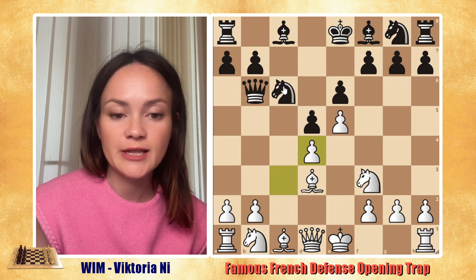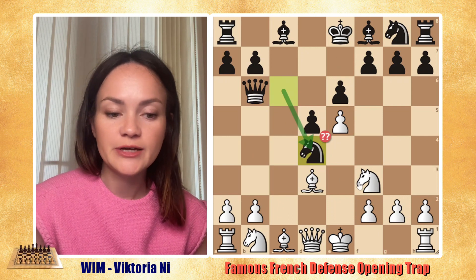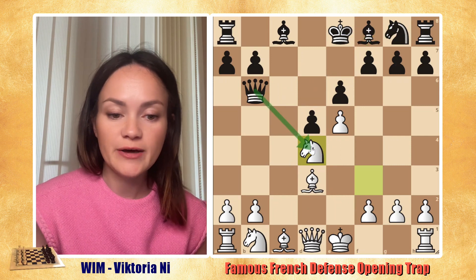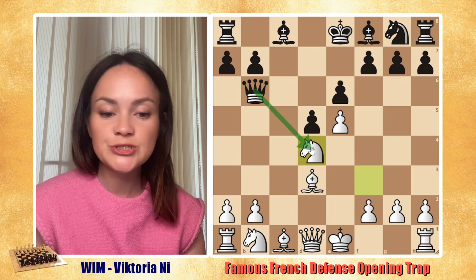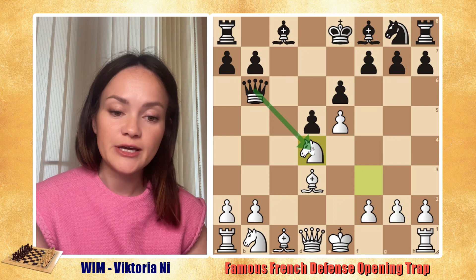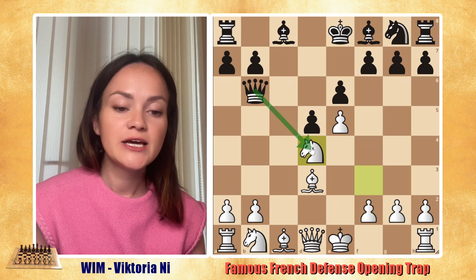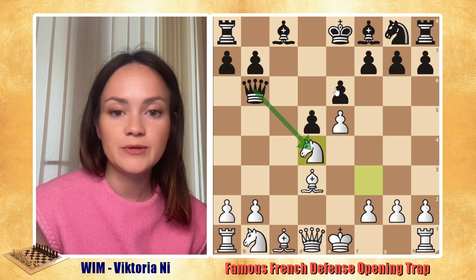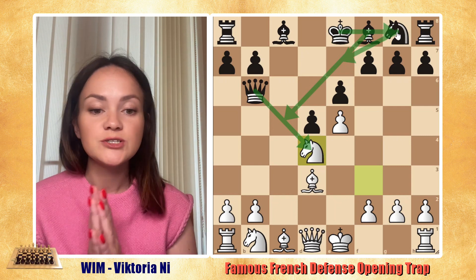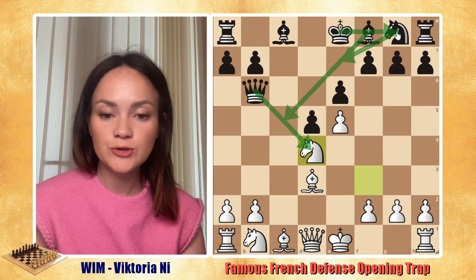So what could you do differently? Once you take on d4, even at that point, if you realize that taking the knight back on d4 will lose the queen, please do not push until the end — do not lose your queen. Try to change it up. You're down a piece, but it's still better than being down a queen. Once you realize the danger, do not push it — try to develop your pieces, get your bishops out, knights out, and so on. Of course it's best not to fall for this trap, but if you're already there and you see that you might be losing more, do not push further — change it.